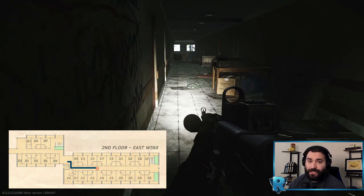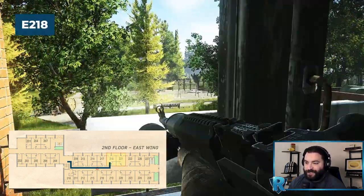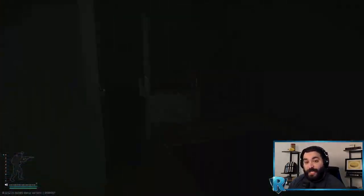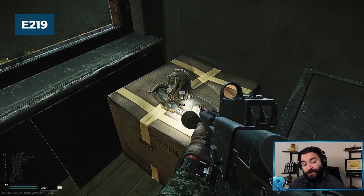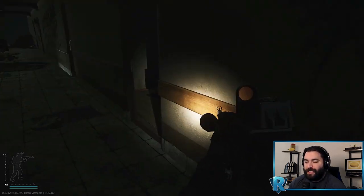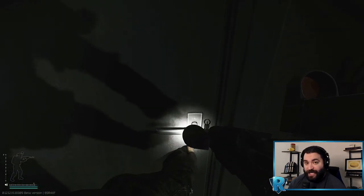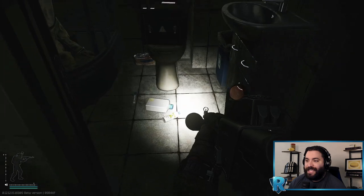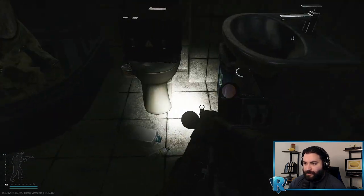The other two rooms we want to hit: 218, the red key card room — swing around and it helps us complete our circle. Right across the hole is 219 — a beautiful gold loot spawn here, a nice Lion. Always check this, it's been very nice. The reason we end our circle here is so we can drop down the hole and hit the Sanitar room we skipped before — go in here assuming people haven't hit it already.